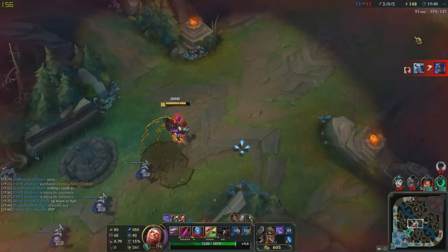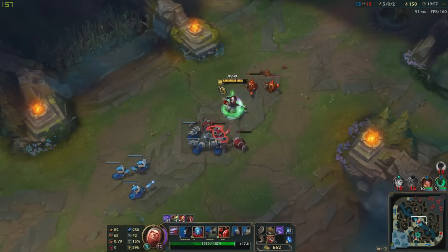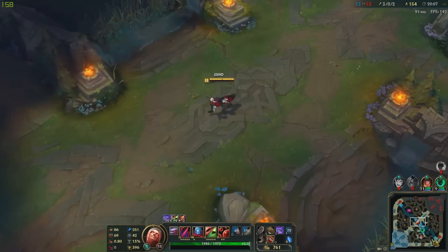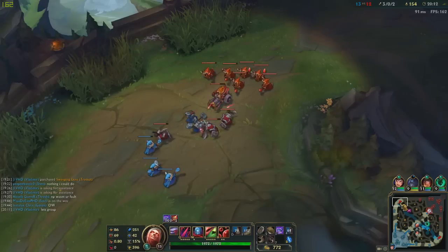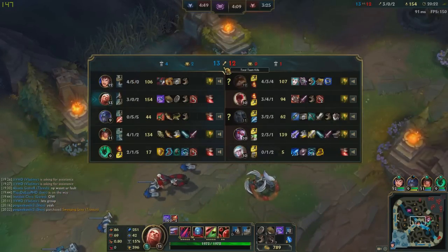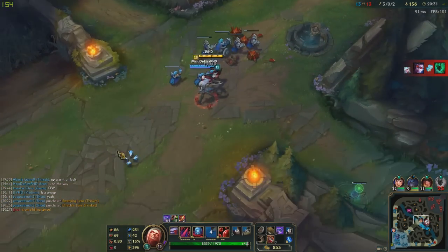That's not worth it — definitely not worth it. Two guys just died top — not sure why Shen ulted in such a risky way. I should have just let him die. I'm so scared to do anything right now. Garen should stop pushing too — he was like all the way to the tower. This guy's got four kills and five deaths — definitely stacking up kills right now. I'm surprised. Whoa — he got caught out. We've got caught out three times already. Not good.